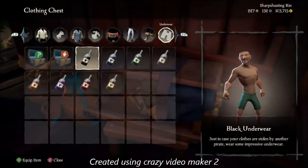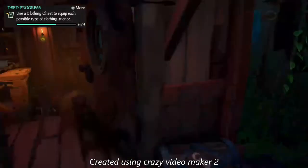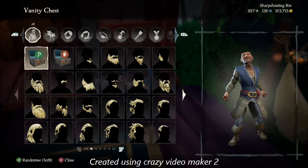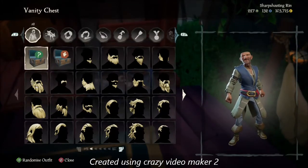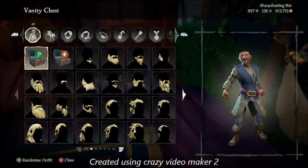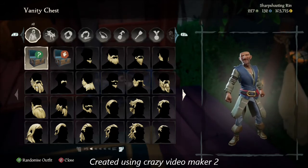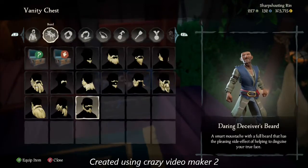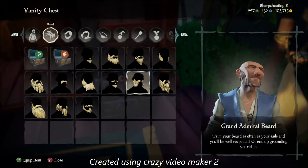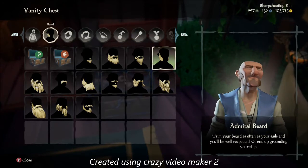For underwear, that's up to you — I'm going with black underwear. Now you need the facial hair — without it I don't think anybody could identify him. You kind of look like Gibbs but without the facial hair it's hard to recognize him. Let's go over to the beard. You could do it with a mustache, but Mr. Gibbs doesn't have one, so just go with the admiral beard.